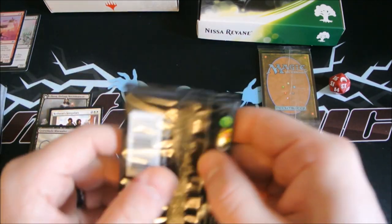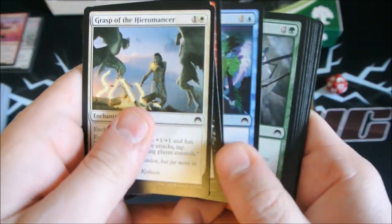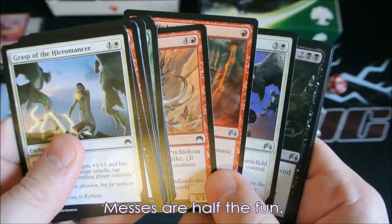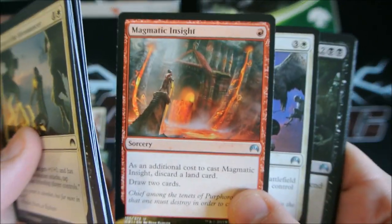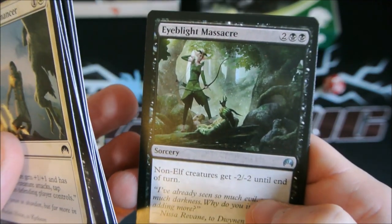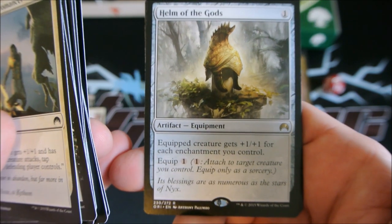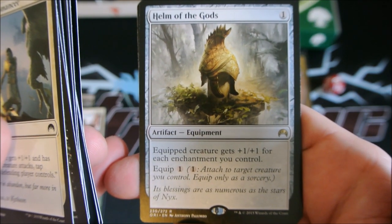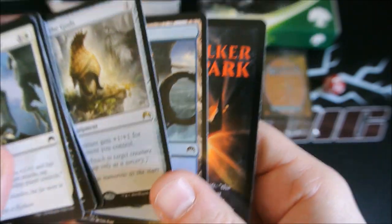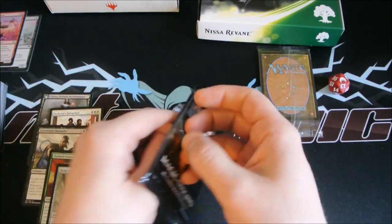We've got two packs left here. We're making a mess but that's okay. We've got Magmatic Insight, Valor in Akros, Eye Blight Massacre, and then Helm of the Gods — one colorless, equip: creature gets plus one, plus one for each enchantment you control, equip for one. Don't know much about that card yet but we'll see if it sees any play.